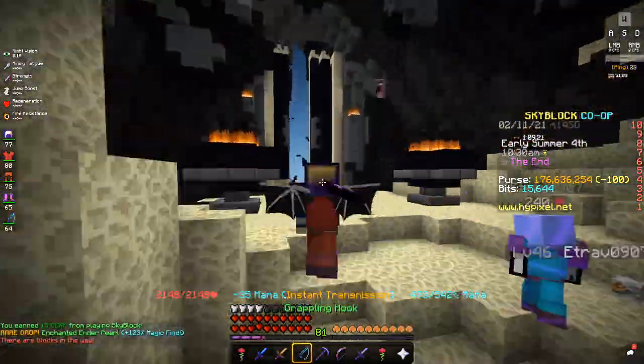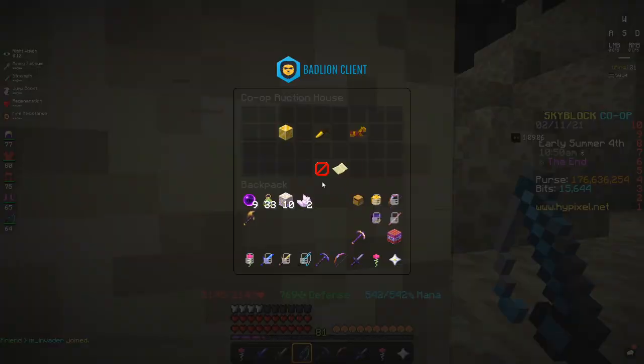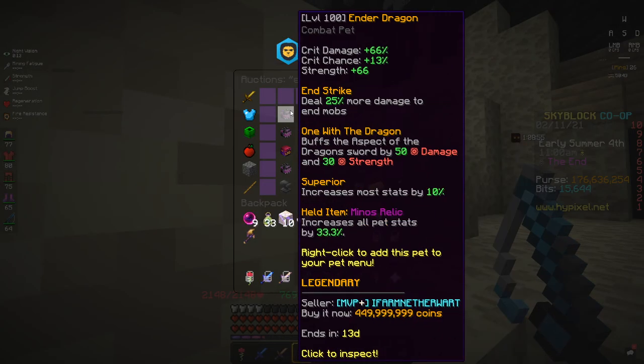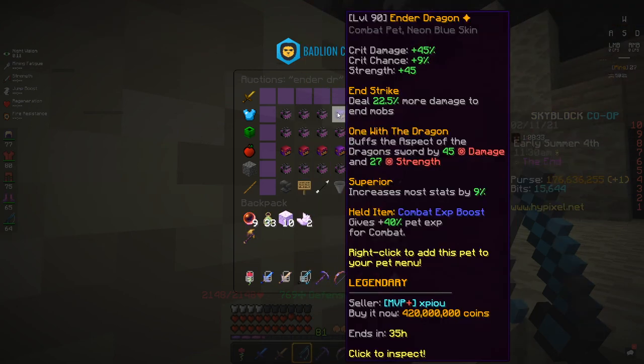The main tier I'm going to be focusing on for pets are dragon and griffon. The ender dragon pet is, sadly, very expensive, and it makes sense why, as it boosts all your stats by 10%, which is huge, and increases crit damage, strength, and everything by a lot. So this pet is the best for damage; however, it costs quite a lot of money, so I would not suggest getting this unless you're very, very endgame.